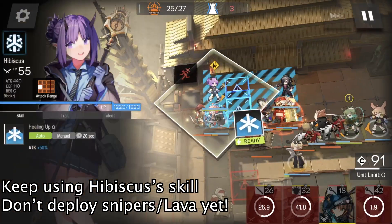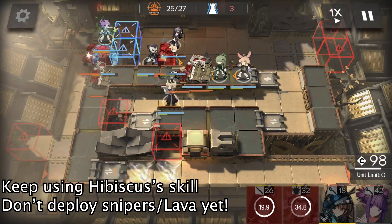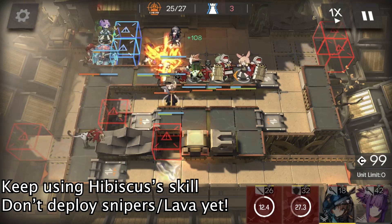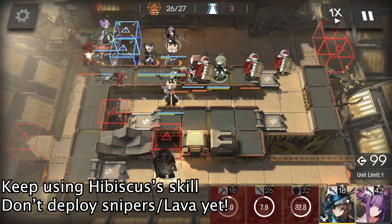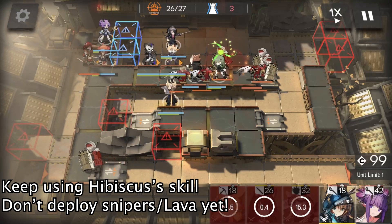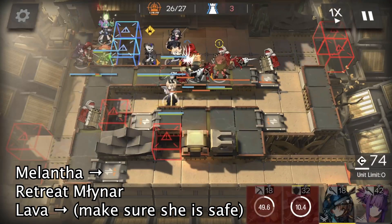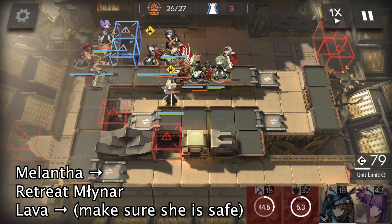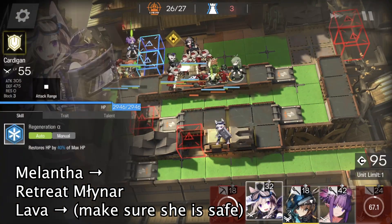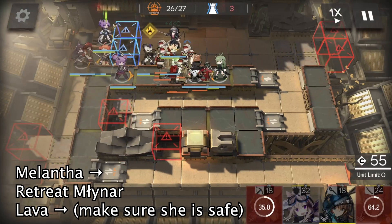Please don't deploy any snipers or Lava on the high ground yet. For example, if you deploy a unit there, it will just be killed by enemies coming onto the high ground and accomplish nothing. We need to wait patiently until these enemies are away from the high ground. When Melantha is ready, we deploy Melantha here facing right, and then we can retreat Miner. After we make sure the high ground is safe, we deploy Lava here facing right to kill enemies in the frontline.